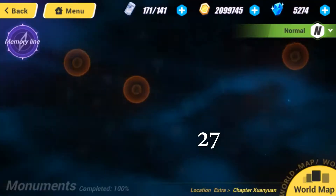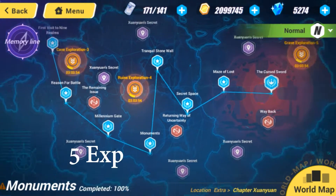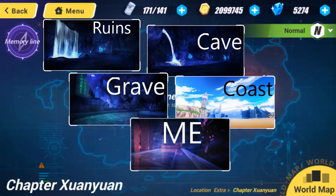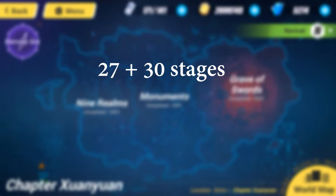To start with, Shunyun has 27 normal stages, including the hidden stages. Then we have 5 different explorations: Ruins, Cave, Grave, Coast, and ME. Each of these have 6 areas, so we're looking at a total of 30 stages. That brings the total number of stages in the chapter to 57.